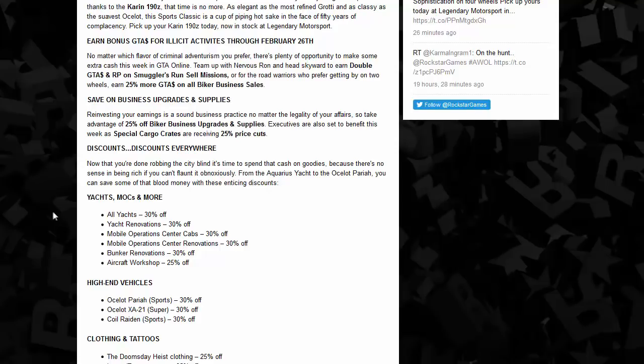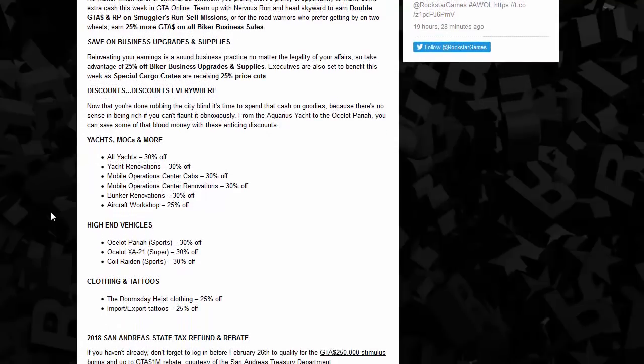The aircraft workshop is now 25% off. For high-end vehicles: the Pariah is 30% off, the XA21 is 30% off, and the Coil Raiden is also 30% off.